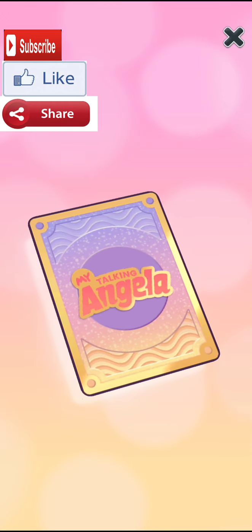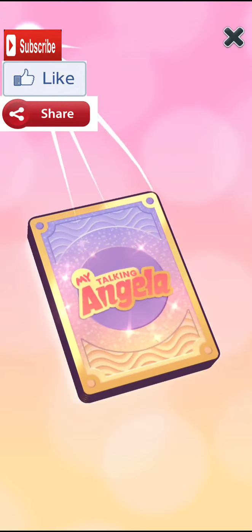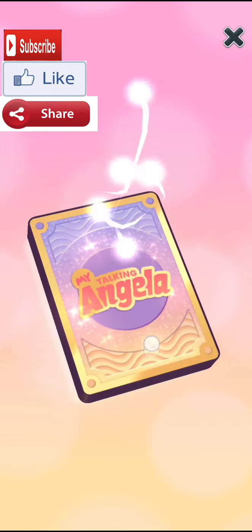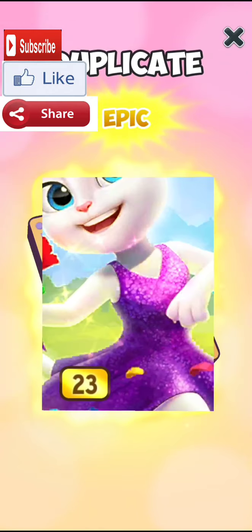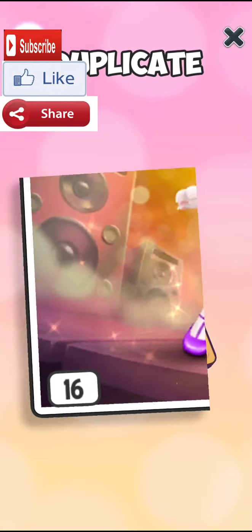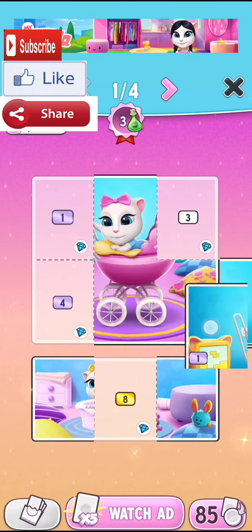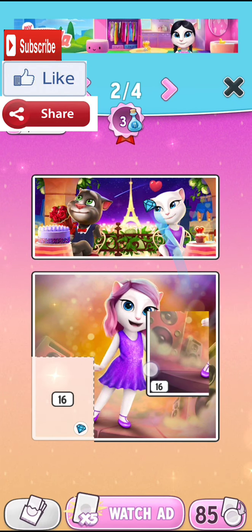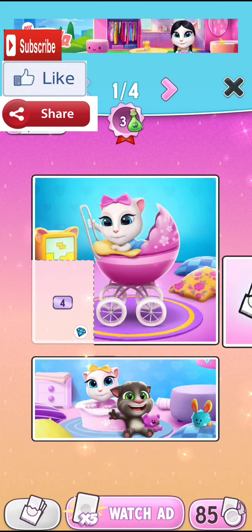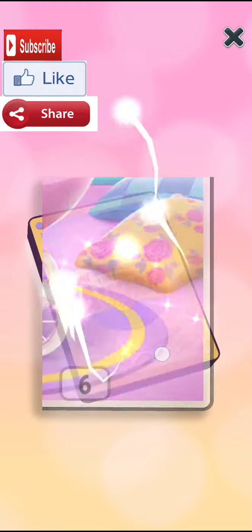Let's open our third pack and one more after that. We'll put all these stickers in now. We have completed the second page — now there's only one page left incomplete, and all we need is the number 4 sticker.